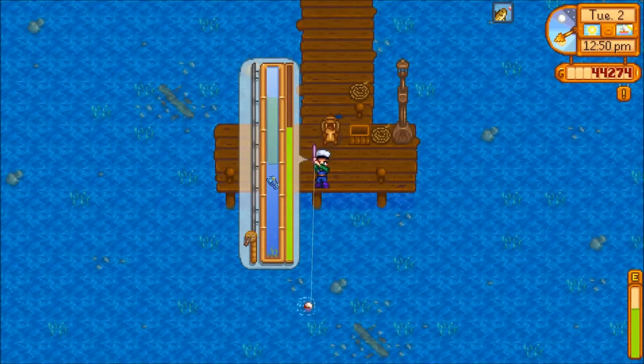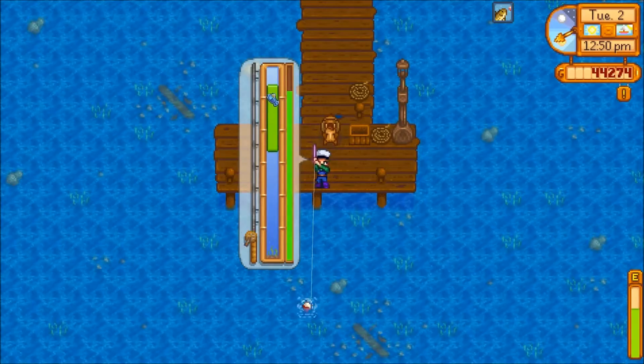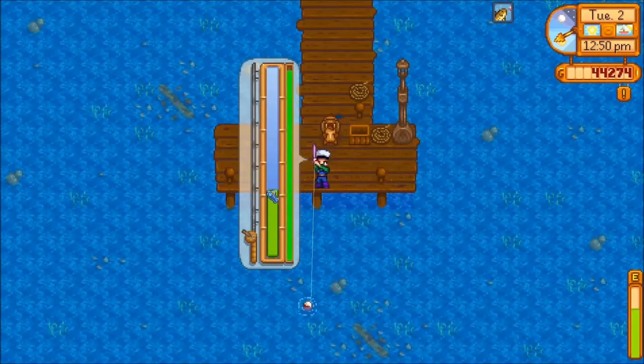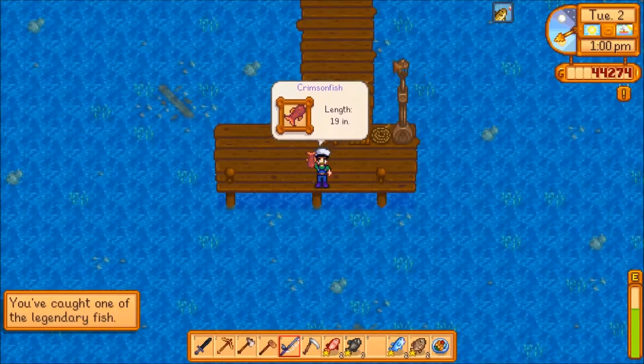You must be on the East Pier to catch the Crimsonfish, so you must repair the bridge by this point. You need to cast into deep water, and it also requires a fishing level of 5. After that, it is just a matter of patience while you cast for a Crimsonfish.